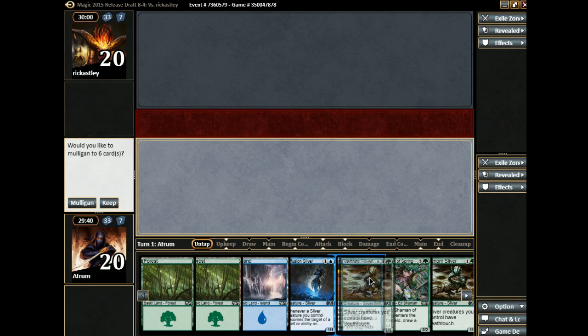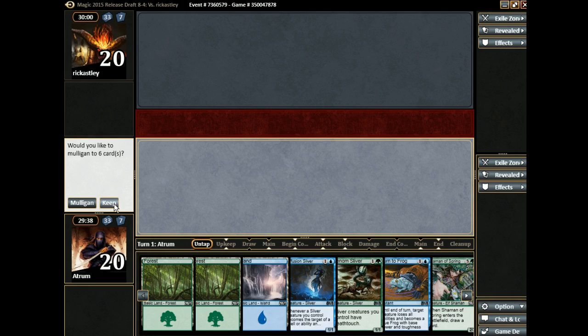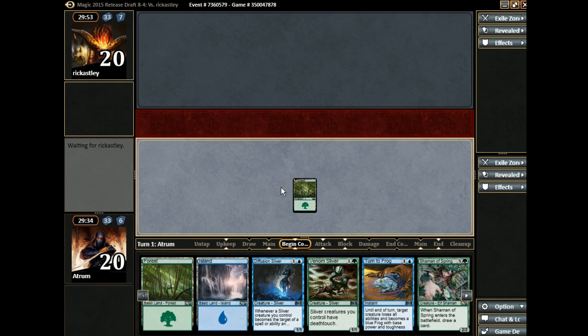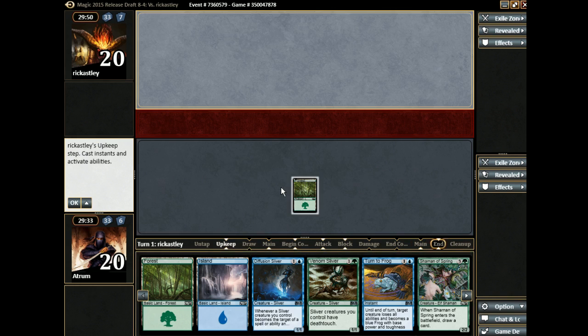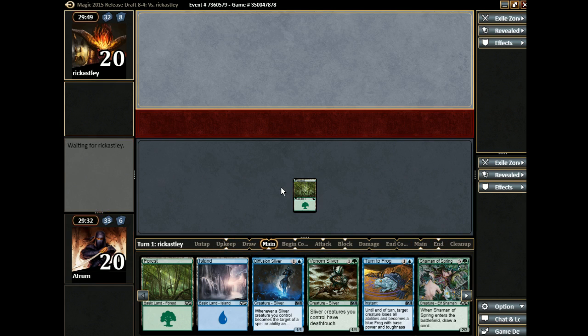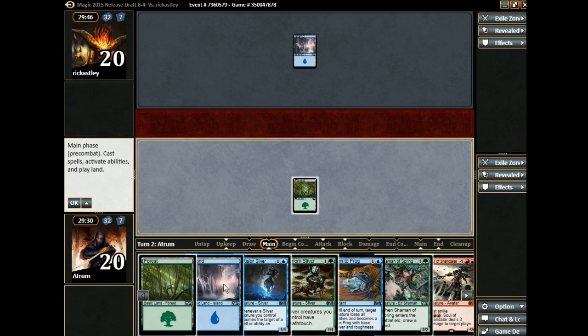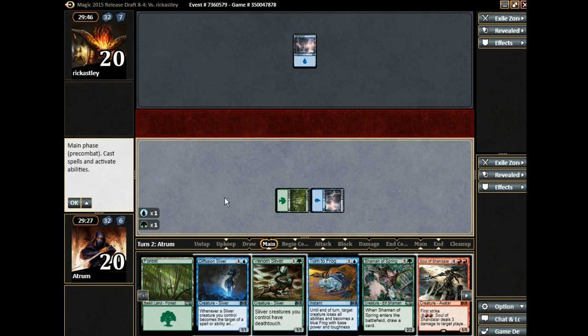Welcome to round one with our bomb-filled deck. I'm keeping this hand — it's got both slivers, so I basically have a pair of 1/1 hard-to-target deathtouch creatures. It's got removal in the form of Turn to Frog, so it should be able to hold down the fort while we work on advancing our board state. And there's this whole chandelier for eventuality.